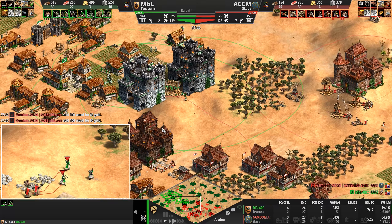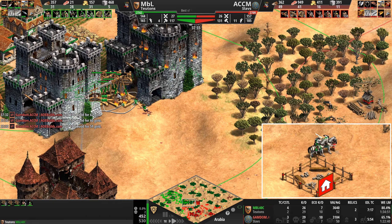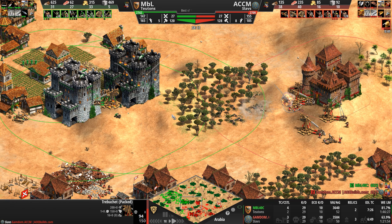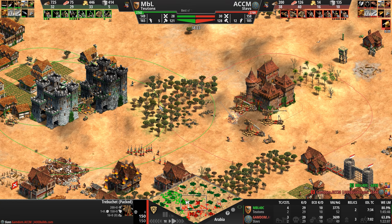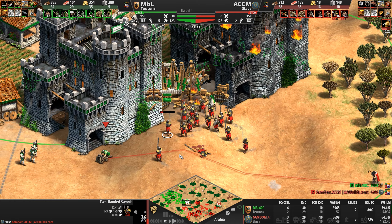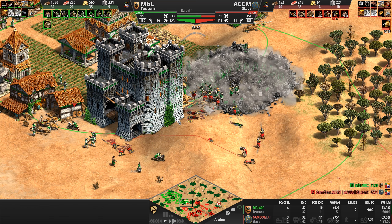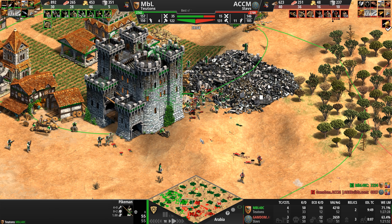One treb lands, and a second treb arrives from the south. Our Teuton is under siege — 15 villagers sent to repair the castle. Pike, scorpions, and monks move forward. A second Slavic castle goes down; trebs immediately pivot right to attack the lumber camp. Bombard cannons out for our Teuton, champions in the army. Should those two-handed swordsmen go for the trebs between the castles, or for the bombards? So far not getting much done — taking out a treb or two.